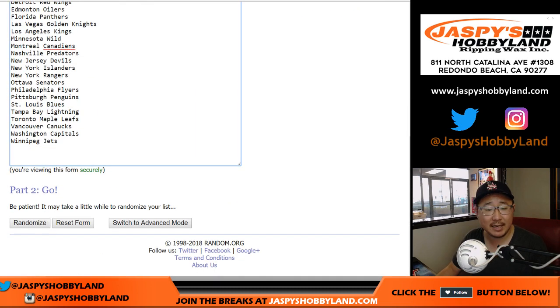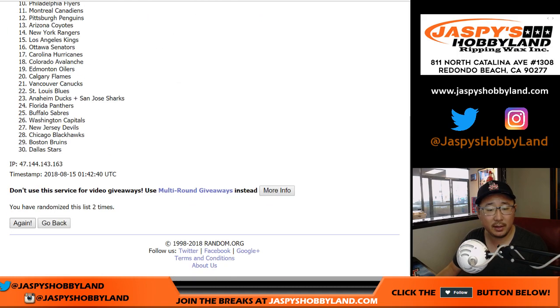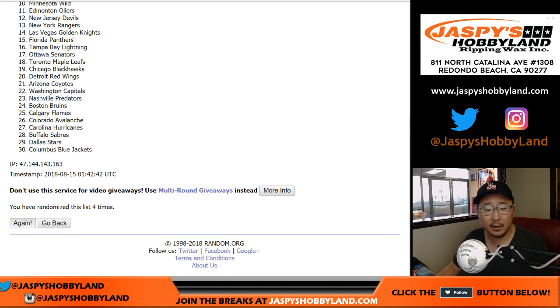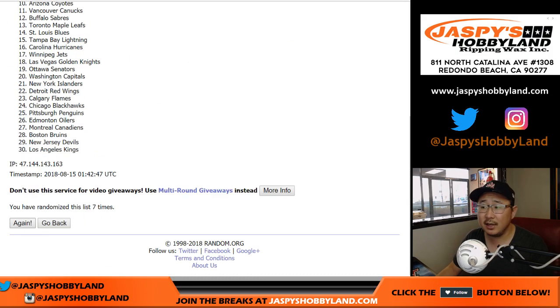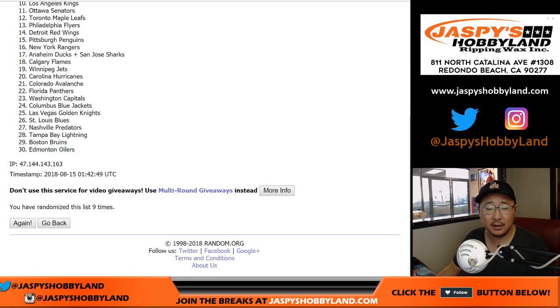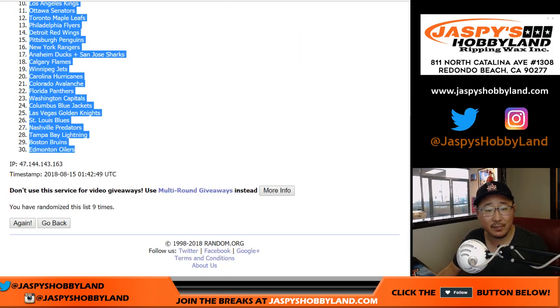Five and four, nine times for the teams — counting one through nine. Arizona Coyotes down to the Edmonton Oilers.